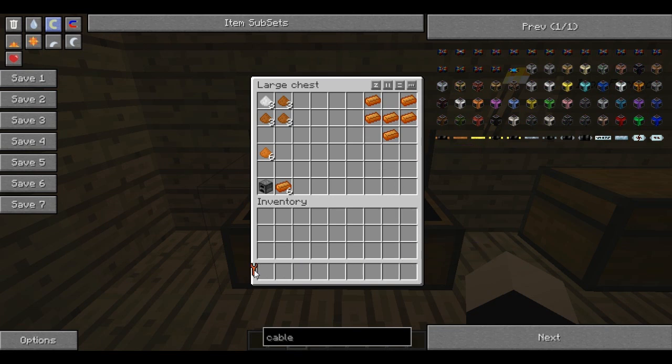The wrench is very important in Tekkit because if you don't have a wrench and you want to move a machine around, it will just break. You have to use a wrench to smash it, otherwise it will just turn into a machine block and you have to start all over again.